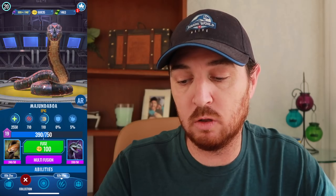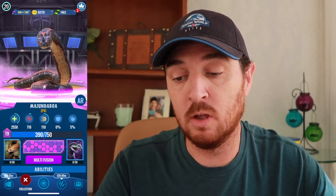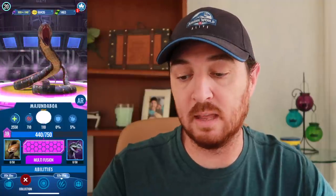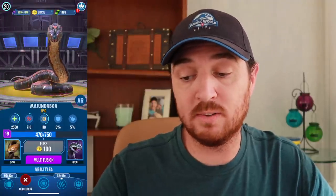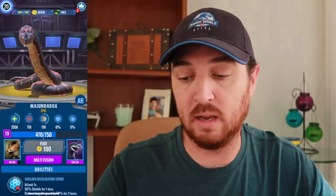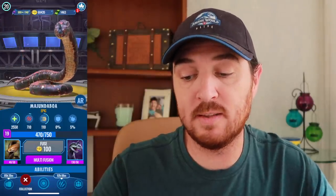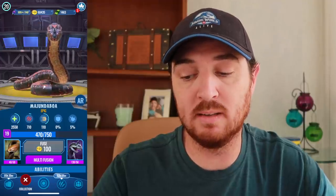It's not even a five fuse, so might as well just drop four more fuses in. Maybe we'll hit a 100 — and there you have it: 470 out of 750 to make it level 20. The stats at level 19: 2,558 health, 710 attack, and 110 speed.